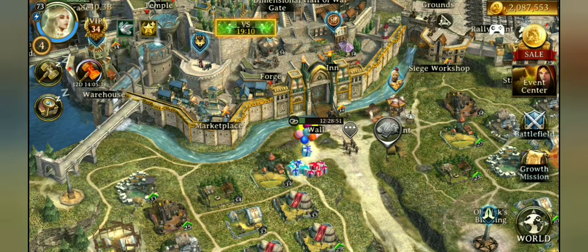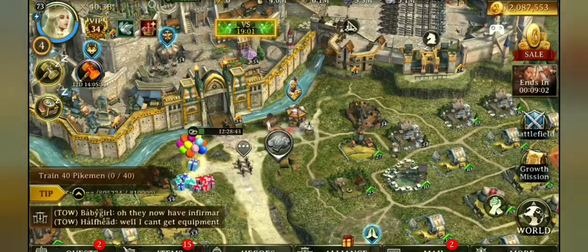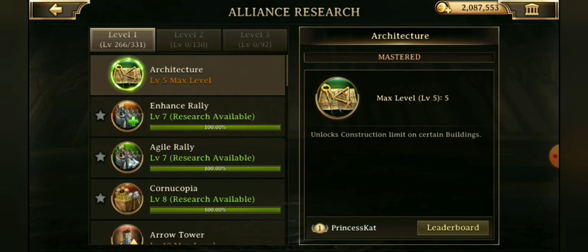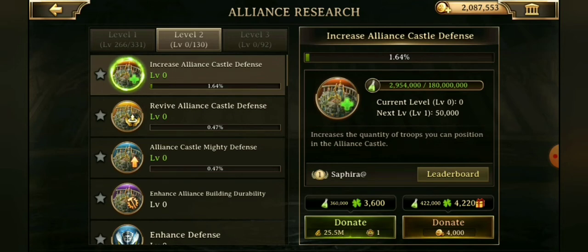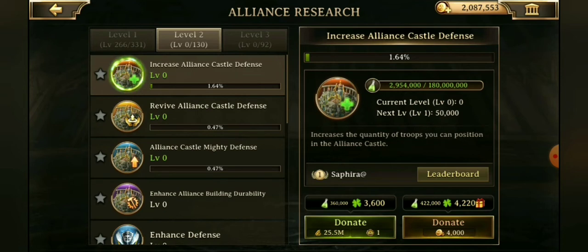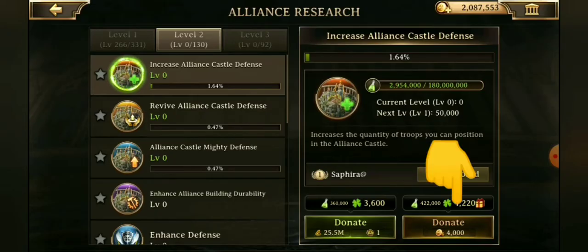What older kingdoms and alliances are noticing is that we have new alliance research. When you go into your alliance research, there are now three levels of it — once you complete one level you move on to the next. Previously you'd have to toggle between resources and gold to make a donation, but now you can just hit the donate gold button as many times as you'd like in a row. This is effective at levels 2 and 3 because donating resources also costs a medal, but you can bypass that by hitting donate gold.